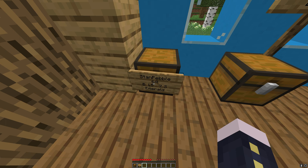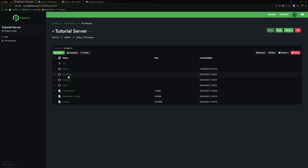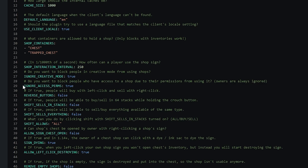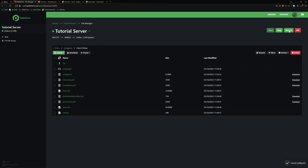So we actually need to go into the config and change this. In the file manager, go back to the plugins folder and then go to the ChestShop folder. We can then go into config.yml. If we go to line 29 we can see 'ignore-access-perms: true'. If we change this to false it means that anyone, no matter their permissions, will be able to trade with the chest apart from the person who made it. Unfortunately, if you did make the chest there is no way you can buy or sell from it unless it is an admin shop — but we'll get into that later. We'll click save and then restart our server once again.